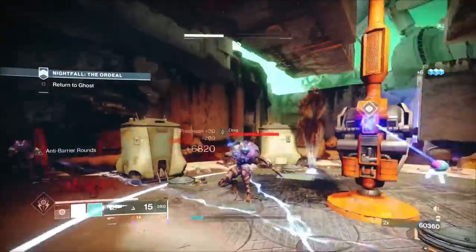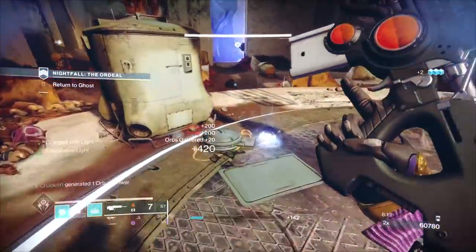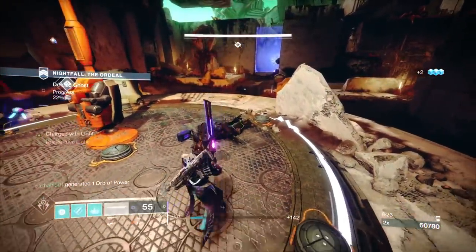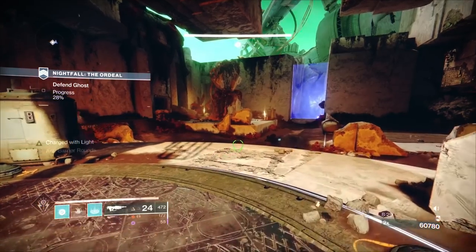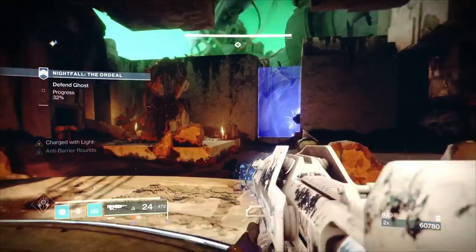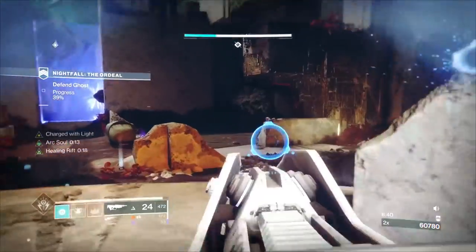For the purpose of the video I want to do more Arc Souls to show the damage they provide, along with an additional stagger from my scout. It's very good for this particular Nightfall. The modifiers aren't the best because of arc damage increased and Attrition, but that goes to show this build isn't too bad — it can cope at one of the highest difficulties in the game apart from Grandmaster. The Arc Souls are doing decent damage, possibly boosted by the modifier.